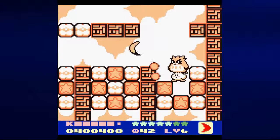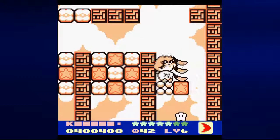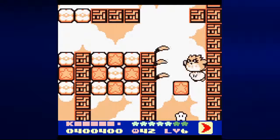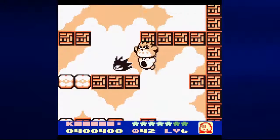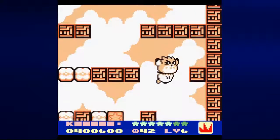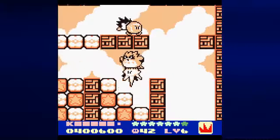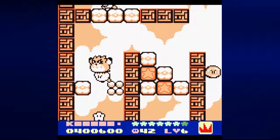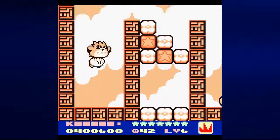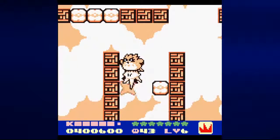Once we're done with that section, we now have this area to tangle with. These two side areas will give us some stars, which I want. I may have to use Needle for this, because Cutter just won't cut it — no pun intended. There we go, now we can get those two stars. And I'm now up to 43 lives.